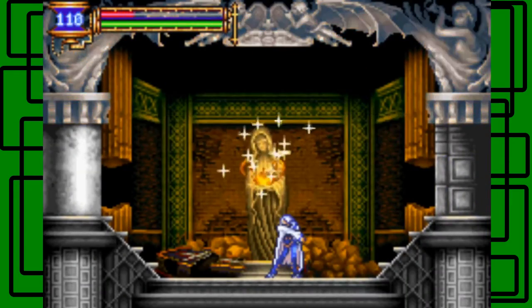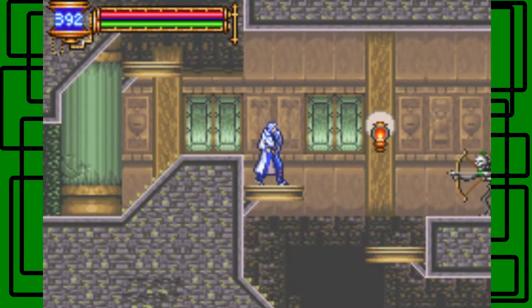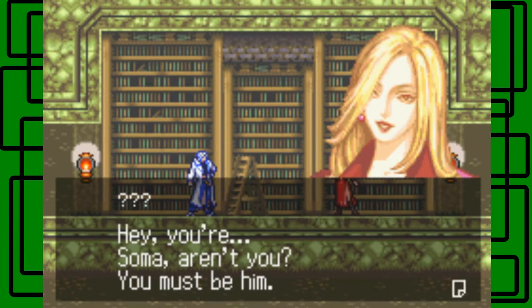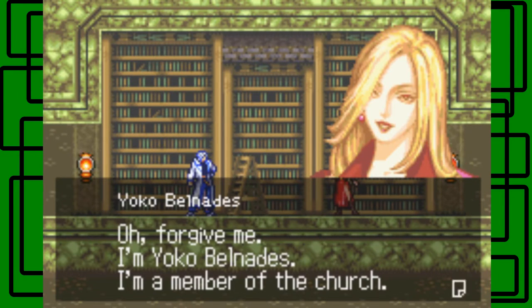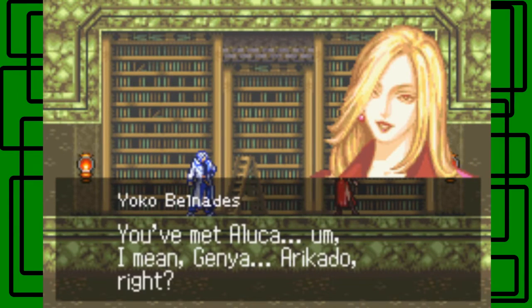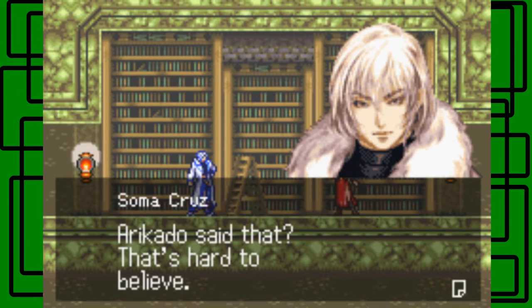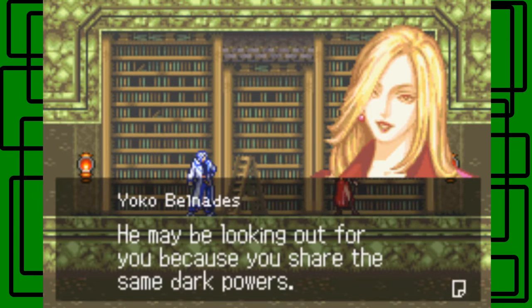There's a save room. Who are you? You must be here. Yes, but who are you? Oh, forgive me. I'm Yoko Belnades — I guess that's how you pronounce it. She's a member of the church. How did a member of the church recognize me? Genya Arikado — I didn't meet him, but he told me about you and asked me to help if you were in trouble. Arikado said that? It's hard to believe. Well, he might seem cold, but he's actually a really decent guy. He may be looking out for you because you share the same dark powers.